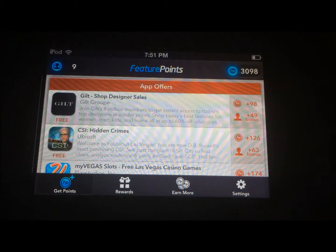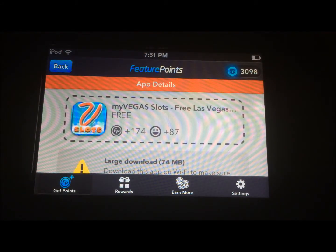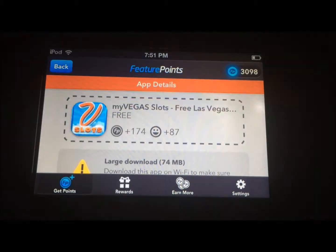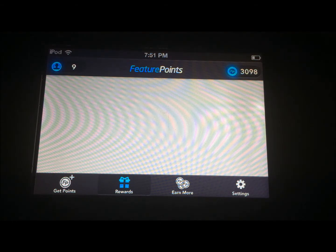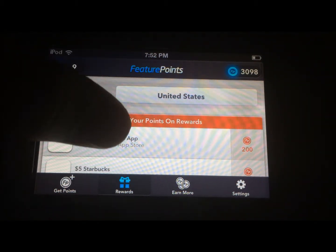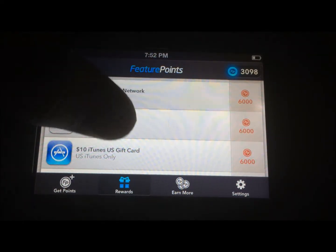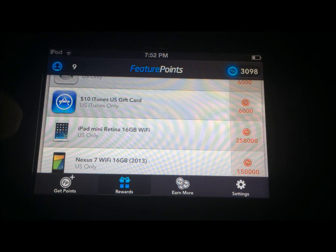With these points you can get rewards. The rewards are things like paid apps that they will buy for you. You can also get iTunes gift cards with 6,000 points — you can get them if you work at it. You can also get an iPad mini or a Nexus. And when you get the $10 iTunes gift cards, you can go on Clash of Clans and buy a lot of gems.